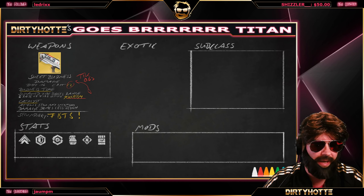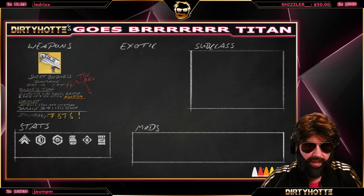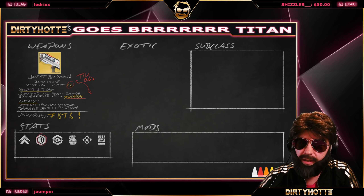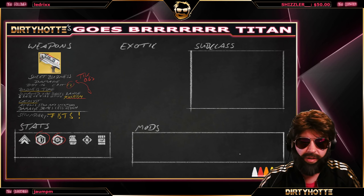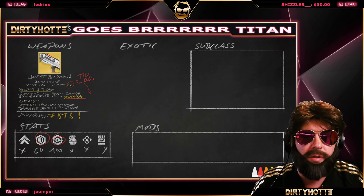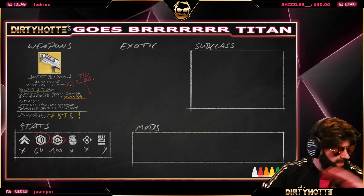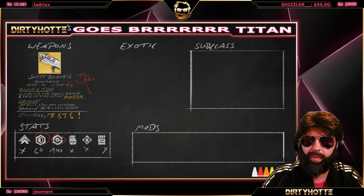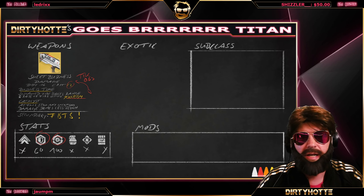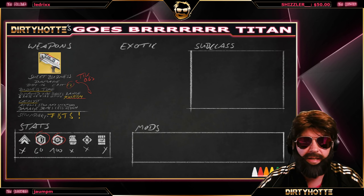Let's talk about stats — I'll make this quick because it's a PvP build. There are only two stats that matter: resilience and recovery. Go 60 for resilience and 100 for recovery. Everything else you don't really care about. It's fine if you have some points there, but 60 resilience and 100 recovery is all you need for this build.